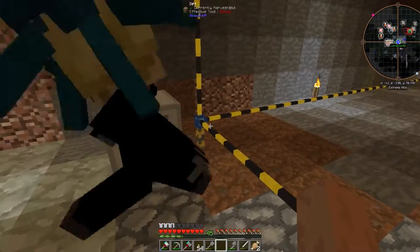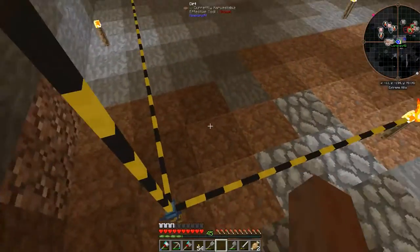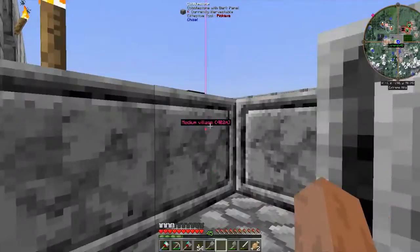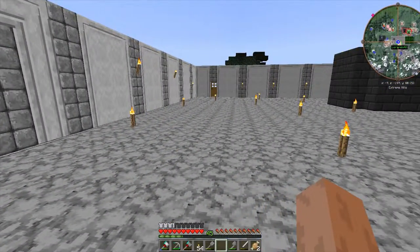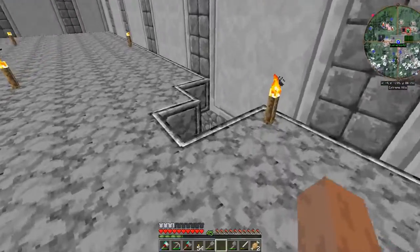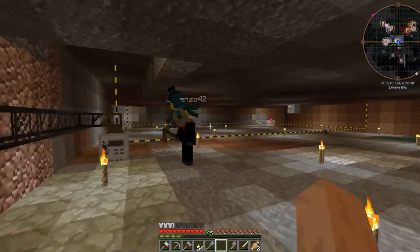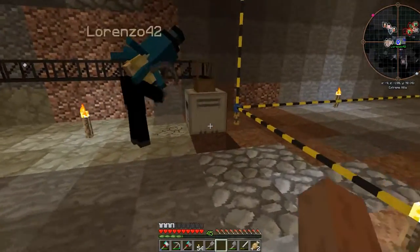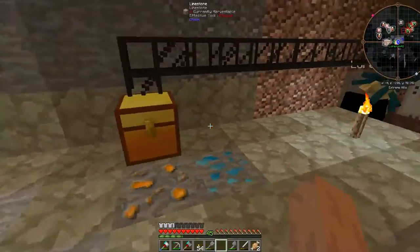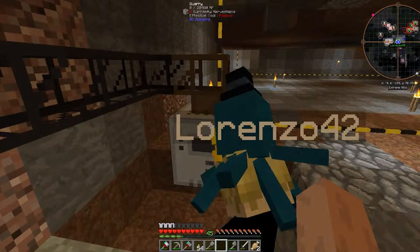Does it start auto clearing the blocks or do we have to power it first? It will auto clear, but I think it's going to dig from the top down, so it will destroy half of the factory. It doesn't go up that high. I've got a gold chest there, so everything that gets dug up will come out next to the stairs. I'll set it up so it comes out somewhere in the factory later. I don't actually have enough redstone engines on me. RF 20,004. Yeah, 20,480 RF.